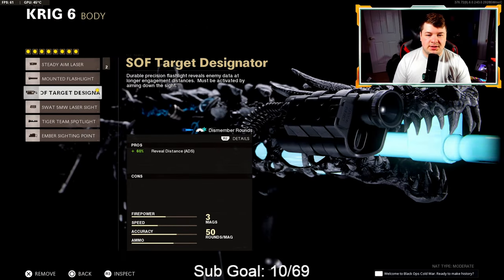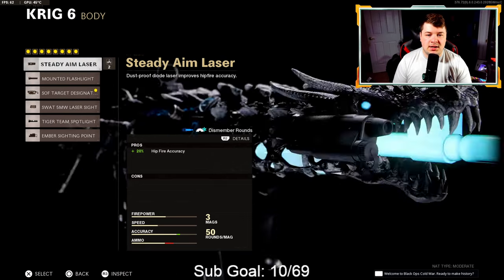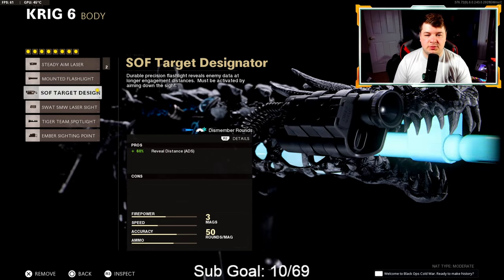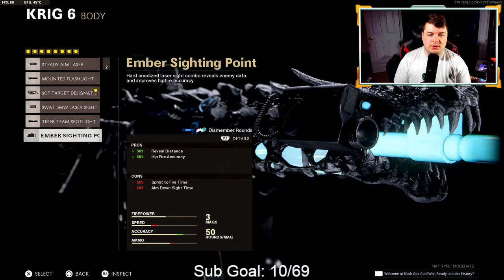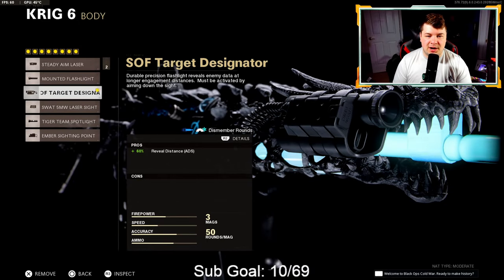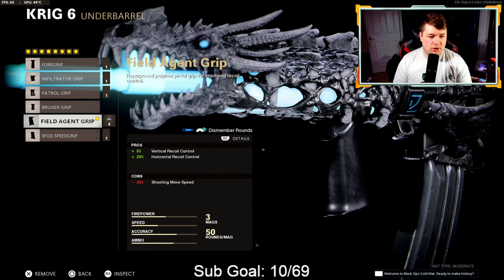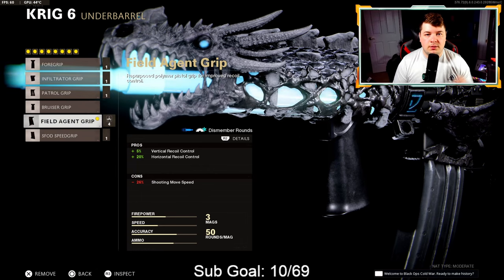Moving on to the SOF target designator for 60% reveal distance. I'd recommend keeping the steady aim laser, the mounted flashlight, or the target designator here — you can really switch between the three. They all have negatives whether that be sprint fire speed, aim down sight speed, or anything of the sorts. But the target designator makes it easier to see targets while aiming down the sights. Down to the underbarrel — the field agent grip gives us 5% vertical and 20% horizontal recoil control, making it virtually zero recoil combined with the compensator.